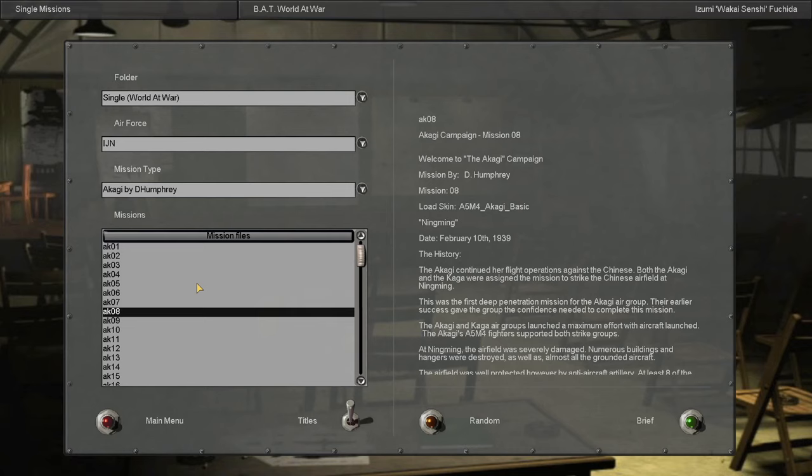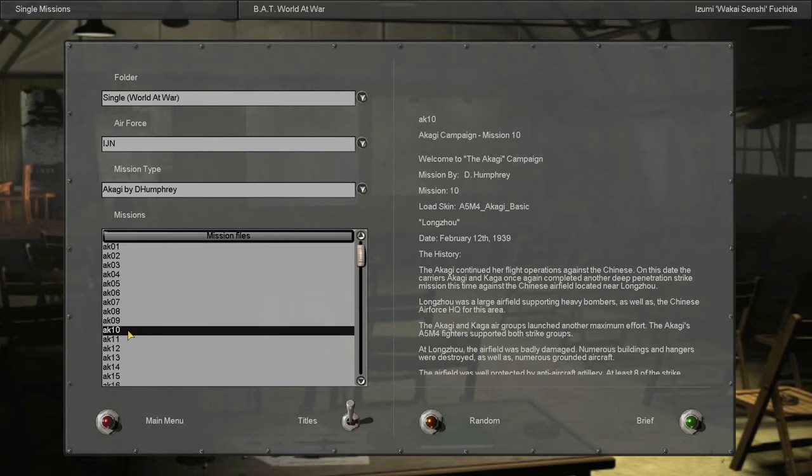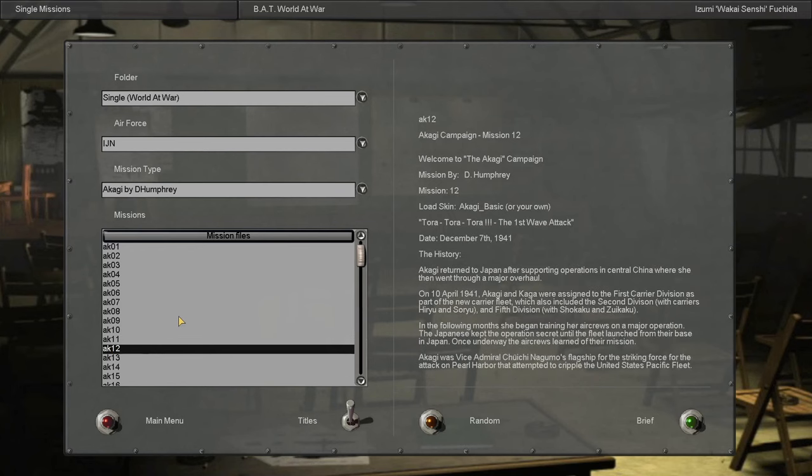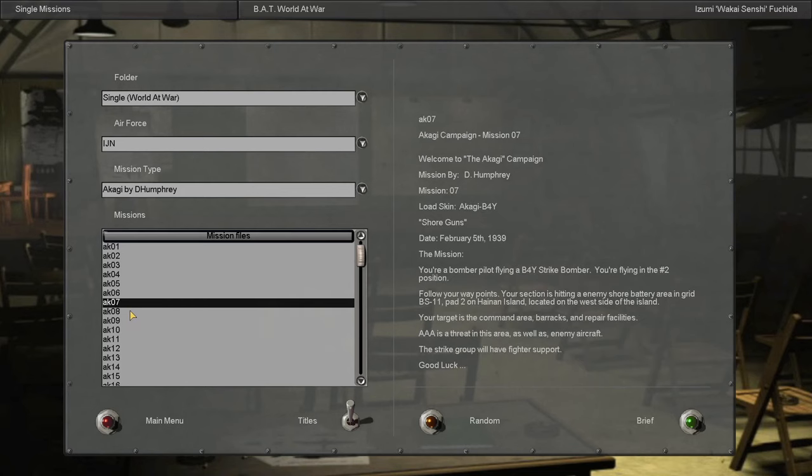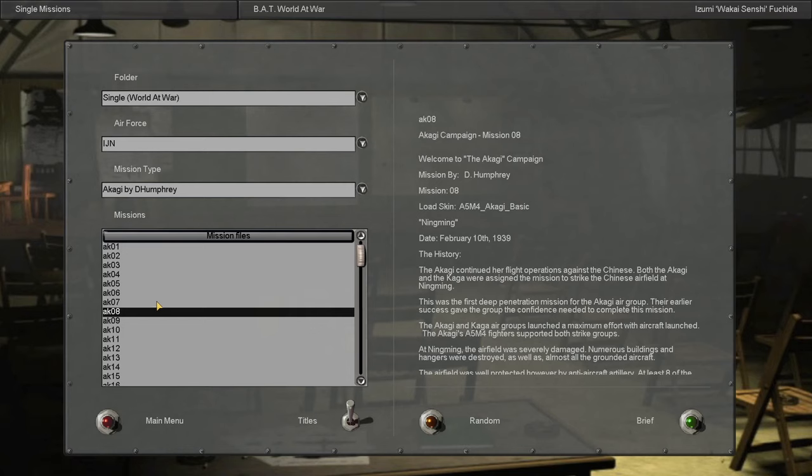I thought this would be a good introduction to Japanese naval air operations instead of just plunging us straight into Pearl Harbor. Don't worry, we're not going to be spending too long in China — there's only two more missions with the A5M4 before we actually get to Pearl Harbor. I want to have a good amount of Japanese air combat here for this career, so be careful but not too cautious. Be part of the fight but not get lost in the fight. So without further ado, let's check out the briefing for this mission.